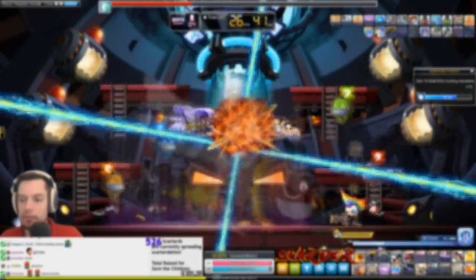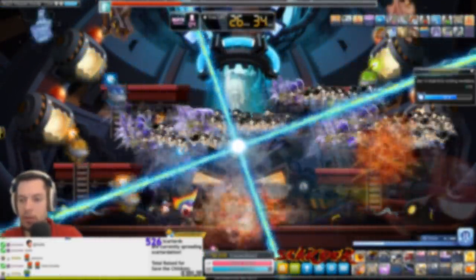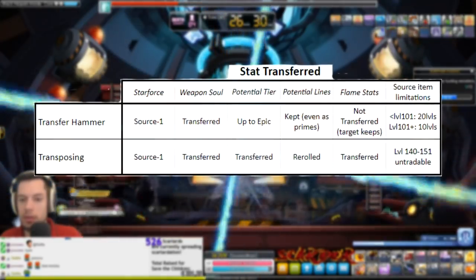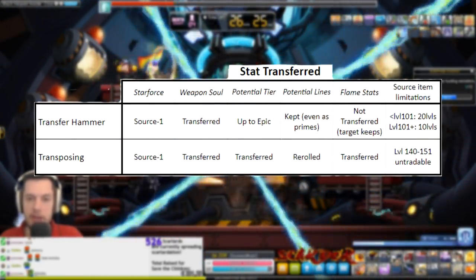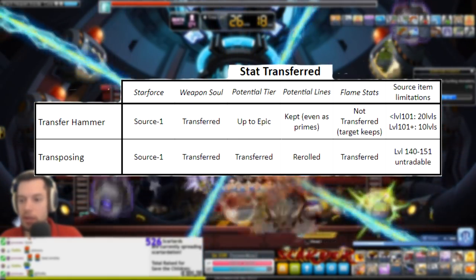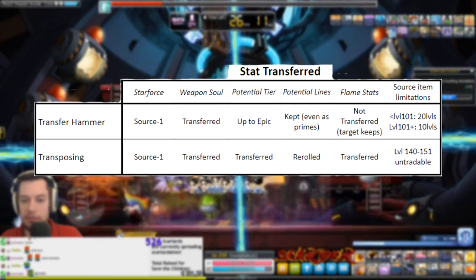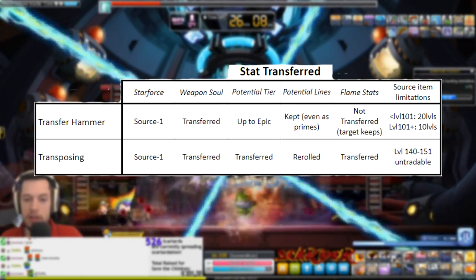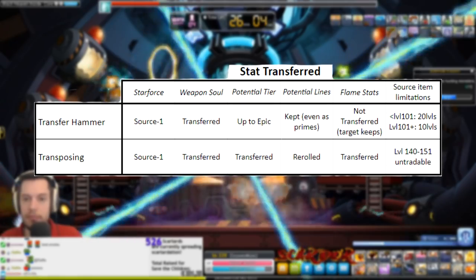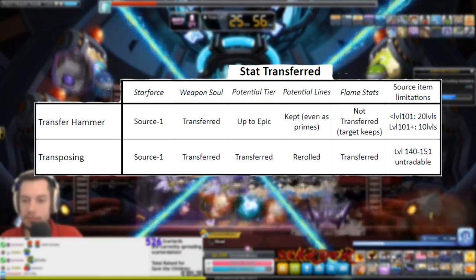First, the similarities. It's about moving bonus stats from a source item to a higher level target item within the same item group. Transfer Hammer does this mostly to remedy costs of the upgrade by taking advantage of Star Force events, or to salvage previous investments in a source item that already exists. Since we don't have trade, this is the only way we can preserve some of that value. And Transposing does this to increase the bonus stats and to produce higher achievable best-in-slot items in the late and end game.